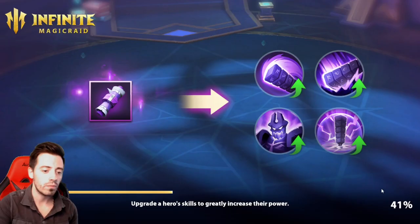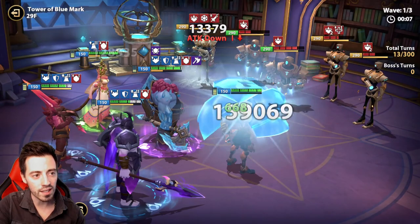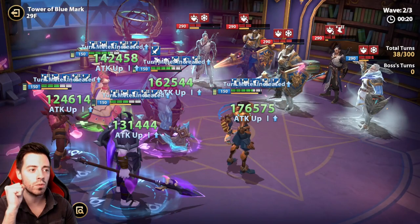You will see that the second wave is really really hard because enemies are from the red mark and they counter my units here, so they are dealing a lot of damage to my units and this can be really hard. First of all they all have an HP burning, so I'm trying to freeze them with my Queen Lan and then I'm trying to freeze them on the second turn with my Tuck so I don't take too much damage.